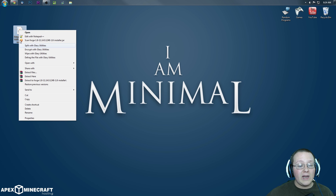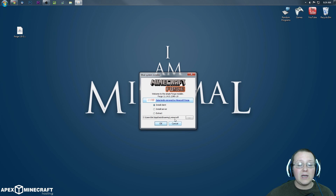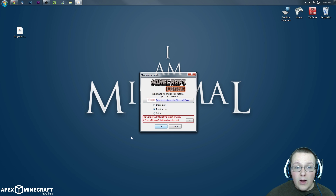Once it's on your desktop, right-click on it and open with Java TM Platform SE Binary. Once you have it open, you'll get a nice installer box, and we want to select Install Server. There will be a red box — that's okay because we need to do two things first.